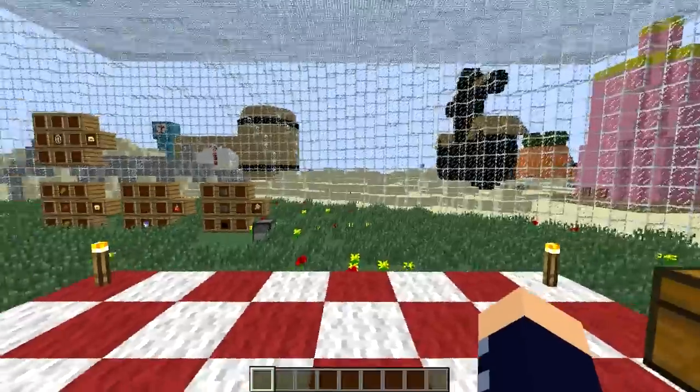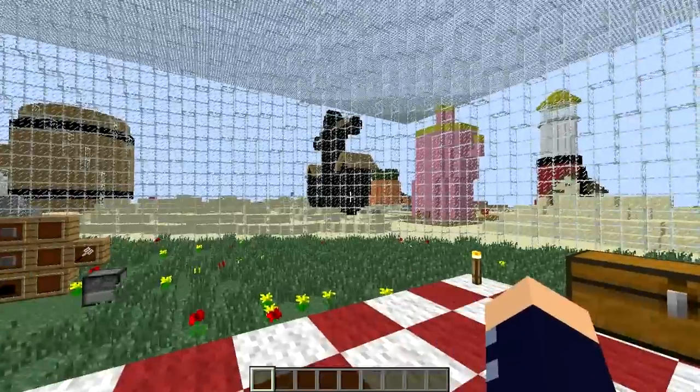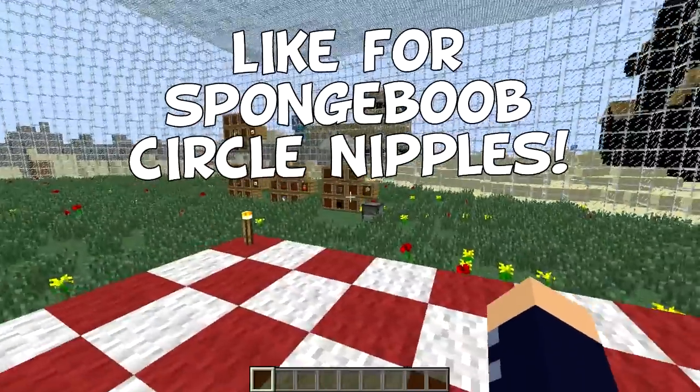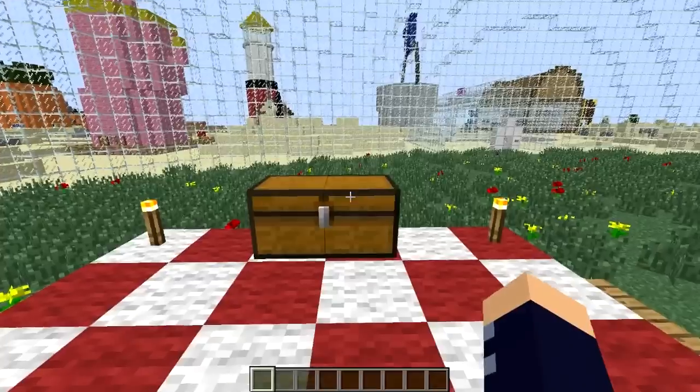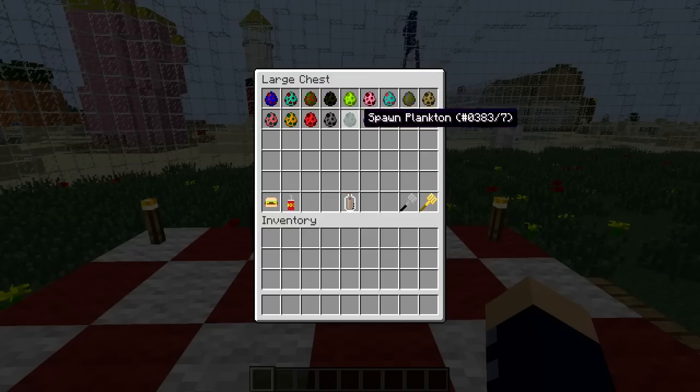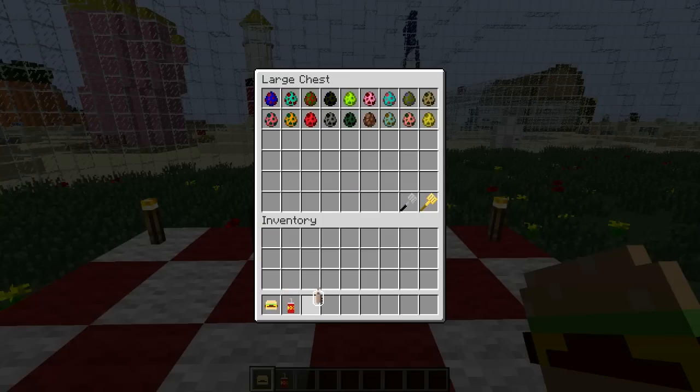This is the Spongebob mod — who lives in a pineapple under the sea, Spongebob circle nipples. Now, this is a cool mod. It has a lot of mobs. Mobs are the primary thing for this mod. But before we do anything with them, we're gonna really quickly check out these items down here.